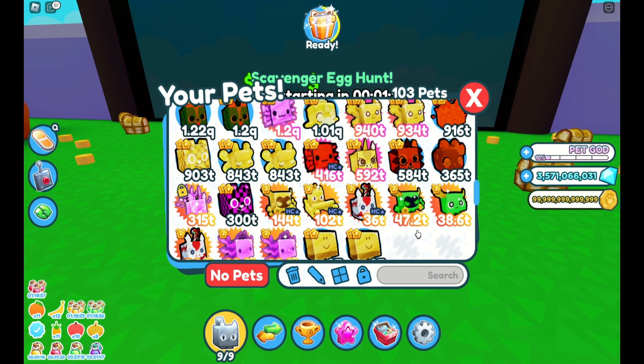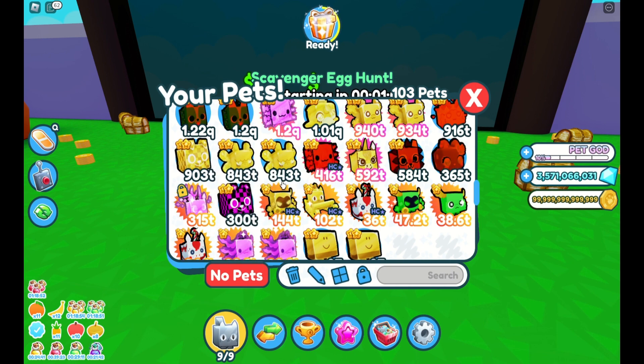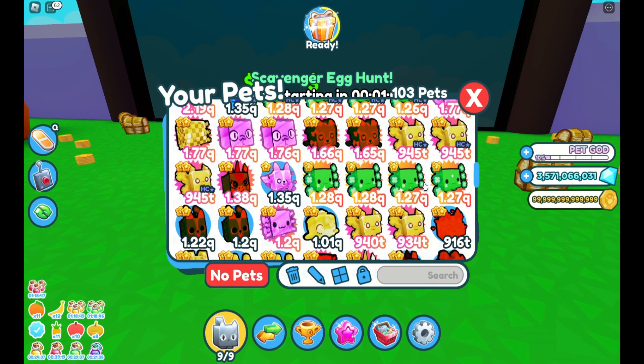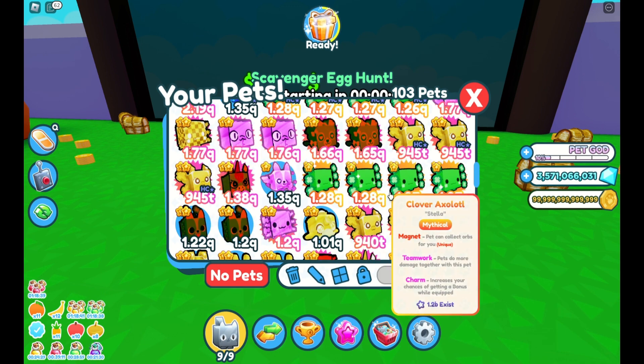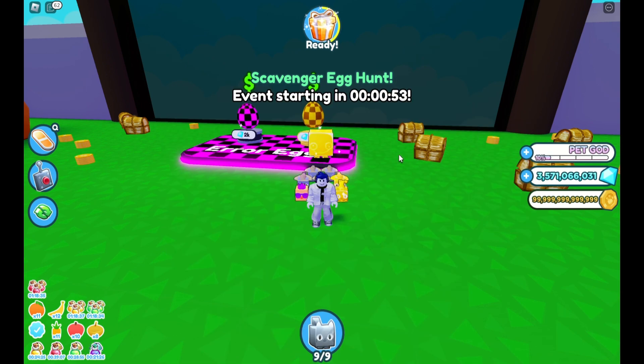Error Dog — 300T, not bad. Golden error dog — 903T, not bad. Golden error axolotl — 1.77Q. Oh, well that's pretty good! Because once it goes rainbow and stuff it should be pretty good.